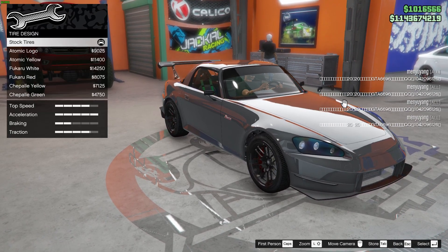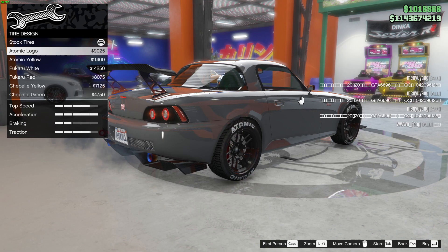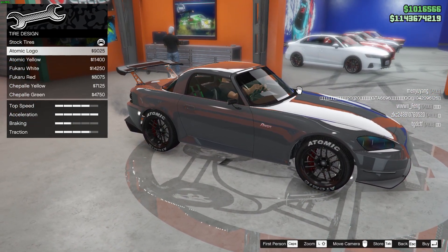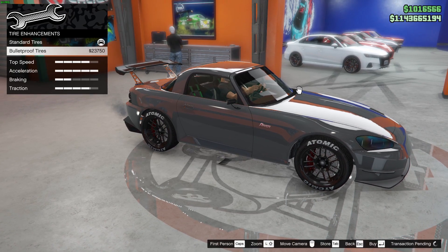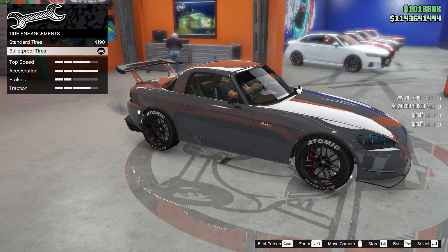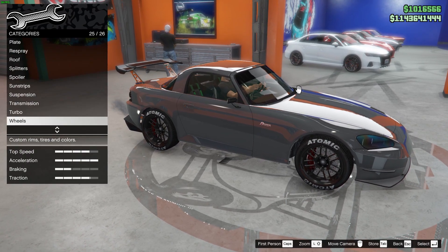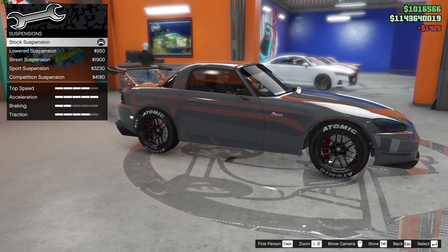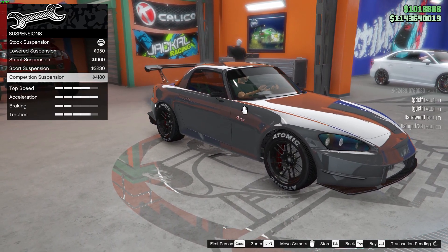She's a beauty, guys. Tire — it's a track build, so let's go with the sidewall sticker. I think this is nice. Let's pick randomly. Bulletproof tires — you know those level 5, level 10 guys are unpredictable, they come near and shoot your tires, so bulletproof tires. Tire smoke — just gonna leave it like that. Window — light smoke. I knew it — the car was lifted! Suspension — stock, lowered, street, sport — I'll go competition.